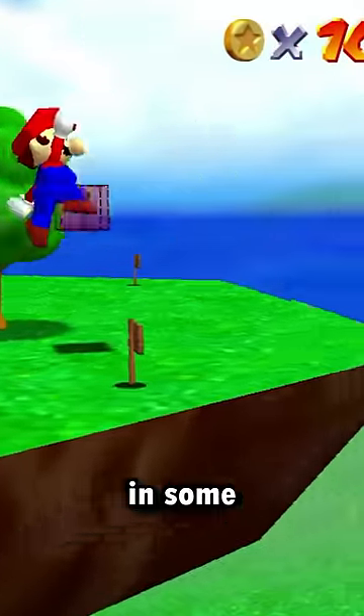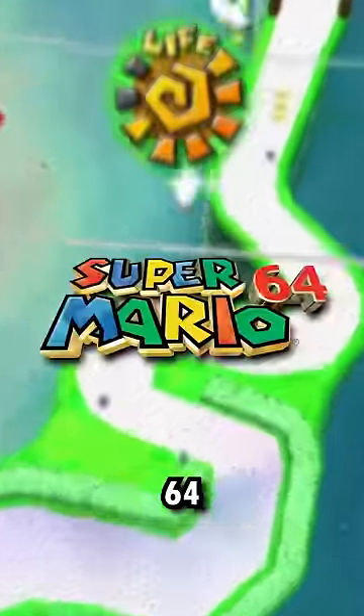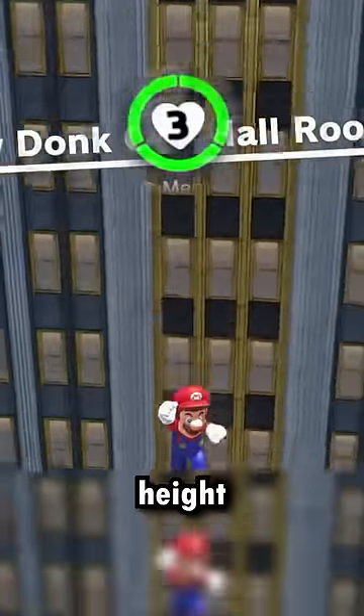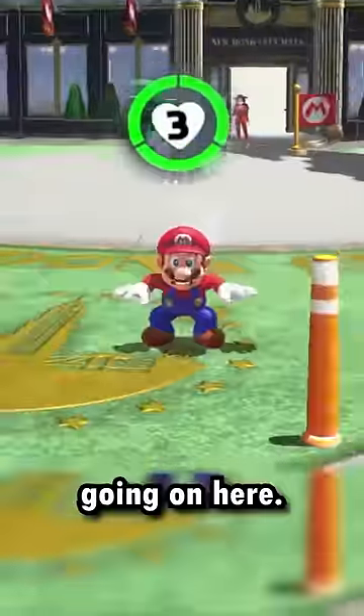Have you ever wondered why fall damage exists in some Mario games, but not others? If you fall from a significant height in Mario 64 and Sunshine, you'll end up taking damage. But if you fall from a similar height in Galaxy or Odyssey, you don't? Either Mario cut a deal with the devil, or something fishy is going on here.